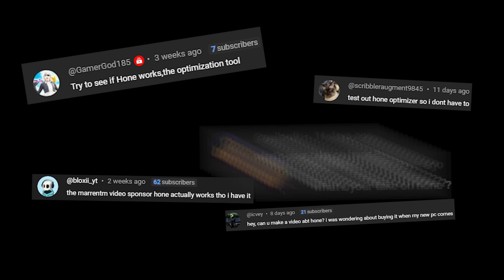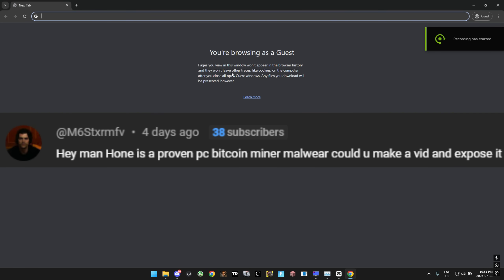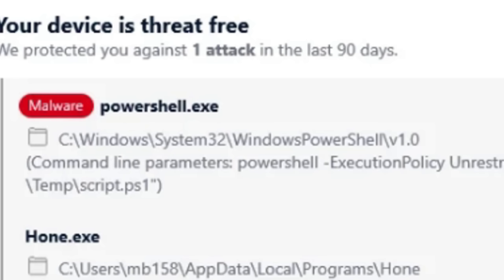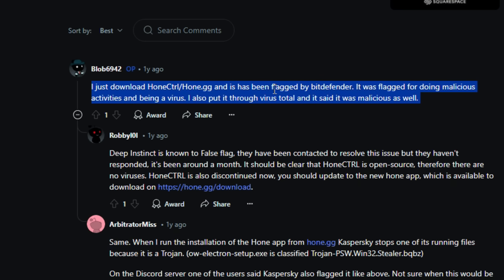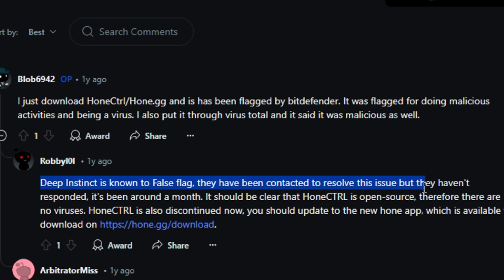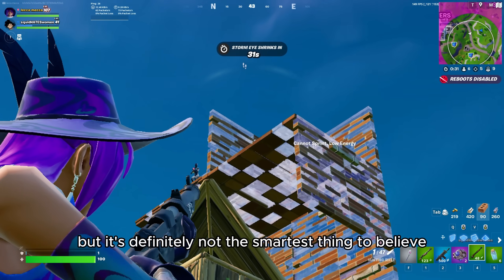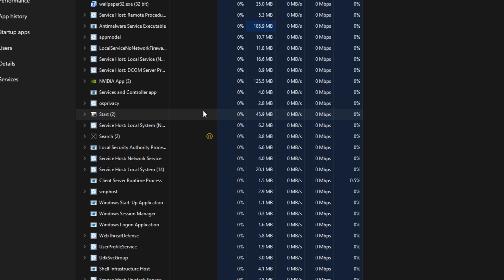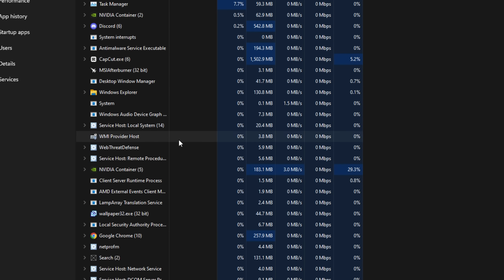I know a lot of you might be skeptical if this is a virus or not, and because this video is sponsored, you can't really take my word for it. But let's take a quick look at Hone's history. A lot of people have been asking me to review this software, wondering if it's a crypto miner. Someone actually claimed that Hone was a proven Bitcoin miner — proven by who? Hone.gg is apparently flagged as a virus, but you can see there's only one flag, and by all the details it looks like a false flag. Deep Instinct is known to false flag, and they have been contacted to resolve this issue. It does give a performance boost, and it is a false positive. I asked an actual PC tweaker what he thinks about Hone, and it turns out he's actually an ex-Hone worker. He said it's not a virus or a scam, but just not something he wanted to work for. After a week of using Hone, I've never seen anything suspicious in my task manager, and my antivirus hasn't detected anything, so it's definitely not a Bitcoin miner.